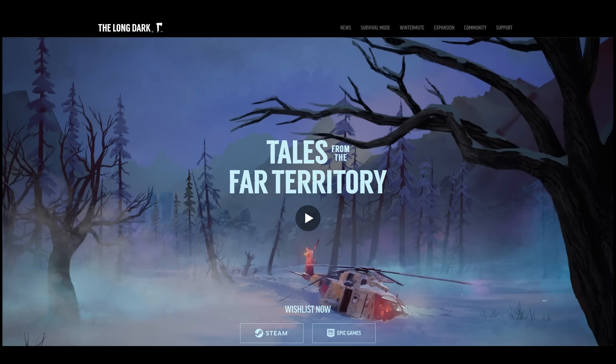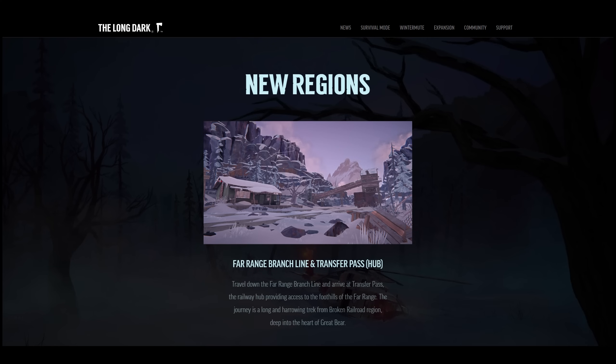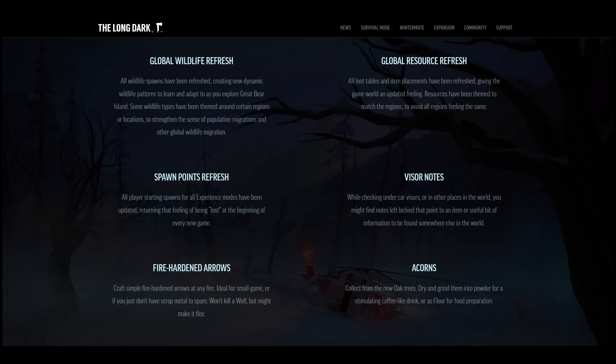In just a few days, Tales from the Far Territory is going to release — at least the first part of it. It's looking like the biggest, most significant update to the survival sandbox mode of the Long Dark since the game came out more than a decade ago. It's meant to be released over a 12-month campaign with updates every 8 to 10 weeks. It will add new regions, animals, items, updated cooking and fishing, a bird and mountain lion you can hunt, a sled, a trader, and safehouse customization. They're also resetting animal and item spawns across the entire game world. This seems like a perfect opportunity for me to make my first ever tier list video.